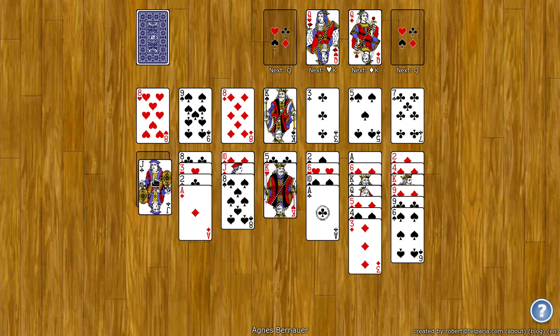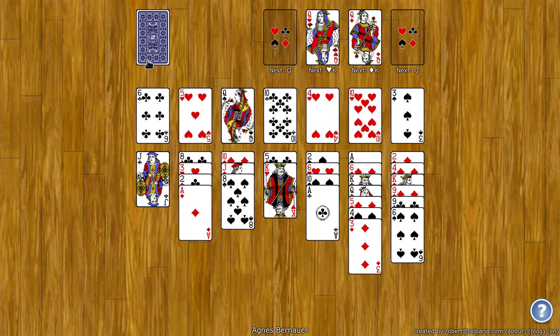So I can take this jack and put it there. These spots here in the middle are the reserve. You can drag any of these cards down to the tableau. And you can click on the stock to get one card dealt to each reserve spot. So if I click that, then one is dealt to each of these. And then I can take like the 10 and put it down there.